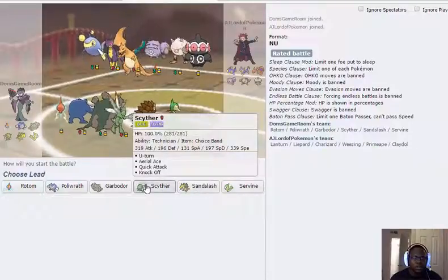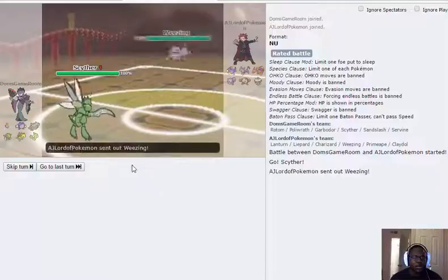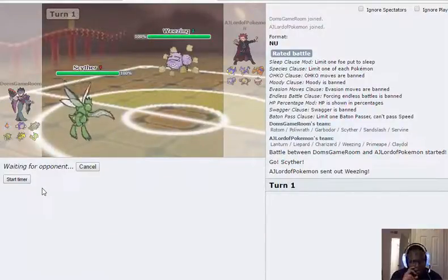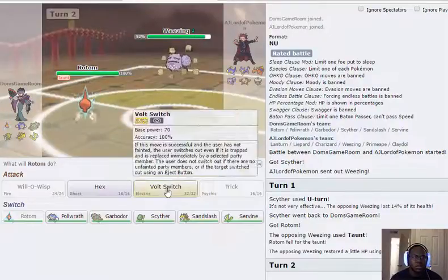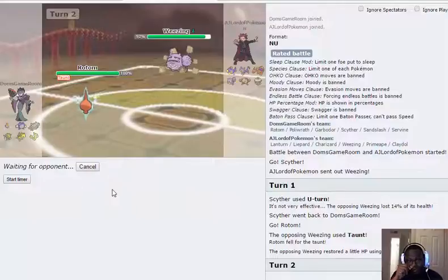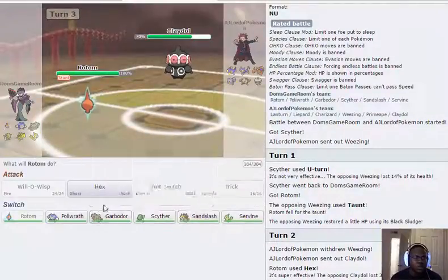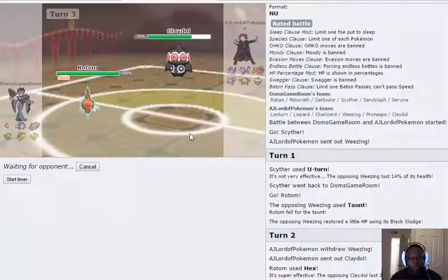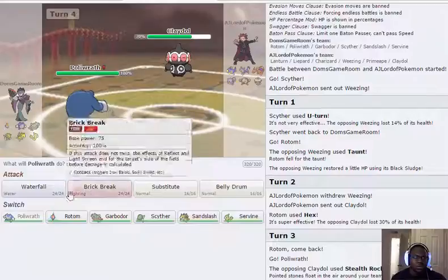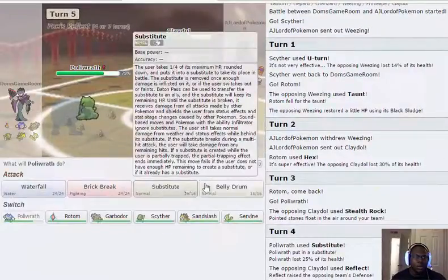This is most likely his lead. I'm going to lead with Scyther and U-turn out into Rotom or Sandslash. She goes for Taunt quickly — good play. I fire off the Hex here. She goes into Claydol and I get some decent damage. He's probably getting rocks up. I go into Polywrath. He gets rocks up and Substitutes — there's no way he's going for anything dangerous, so I Belly Drum here.